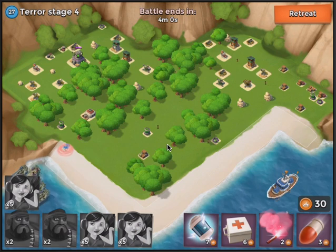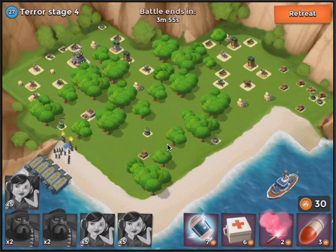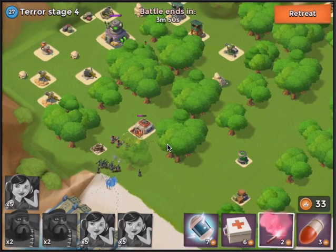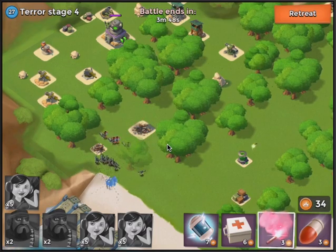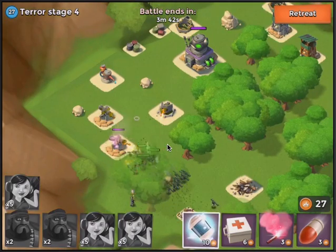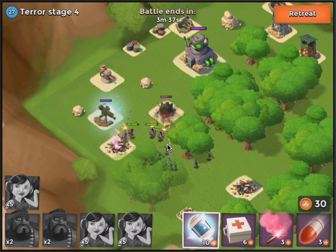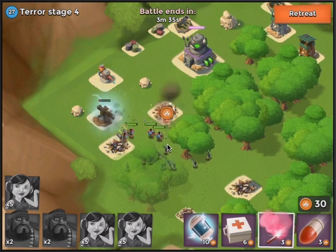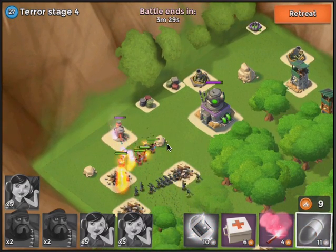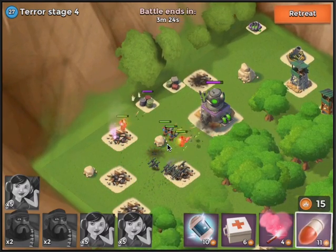So let's do this. After we destroy this bunker, it's going to go straight forward. Make sure we don't have any Zookas stringing off — that just lowers the damage output. Get them to go there, finish off this mortar, and it's a victory.